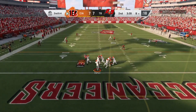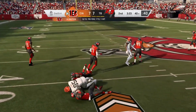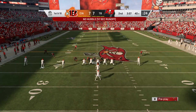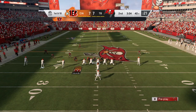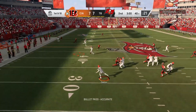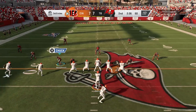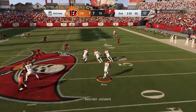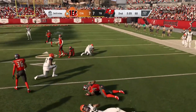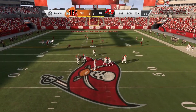Dalton throws again on second down, going left side for Eifert, and he'll be corralled well upfield right around the 40-yard line — a gain of 32. That big play pushes them all the way out to the 40 now for first down. Dalton's throw is on target to Tyler Boyd, just shy of the marker. Here's a throw out wide, complete to his running back on the right side, and he'll get it down to the 43. On first and ten, here's Andy Dalton.